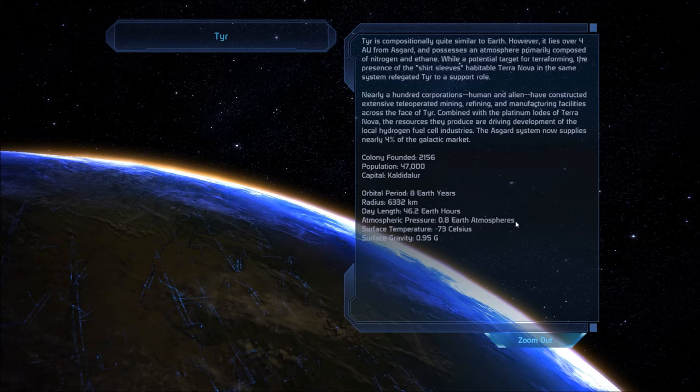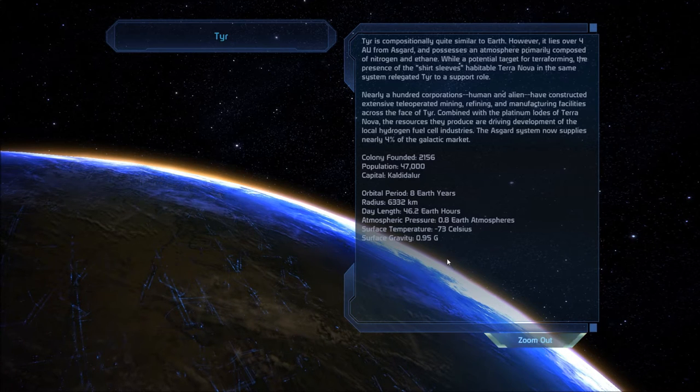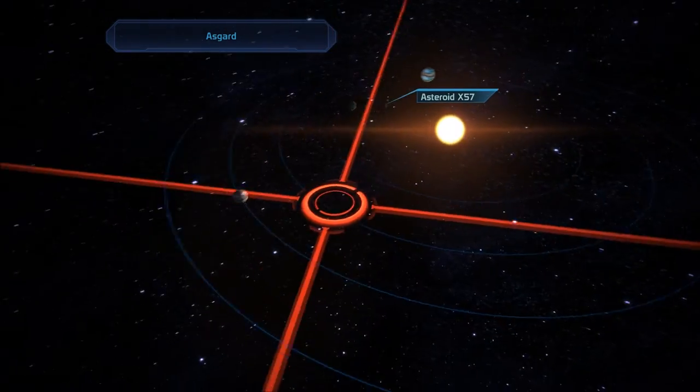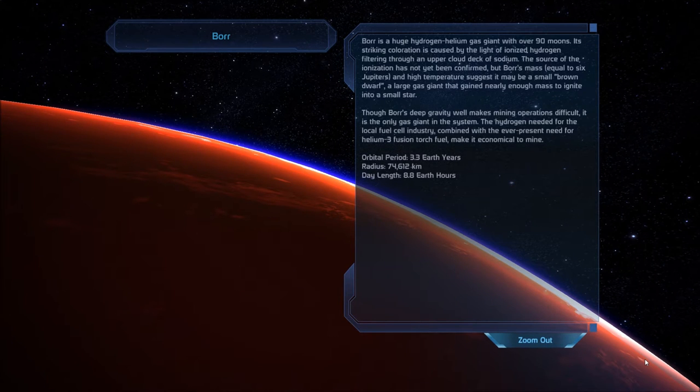Combined with the platinum loads of Terra Nova, the resources from Tyr are driving development of the local hydrogen fuel cell industries — the Asgard system now supplies nearly 4% of the galactic market. Colony founded in 2156, population 47,000. Boar is a huge hydrogen-helium gas giant with over 90 moons. Its striking coloration is caused by ionized hydrogen filtering through an upper cloud deck of sodium. Boar's mass equals 6 Jupiters — it may be a small brown dwarf. Despite its deep gravity well, it's the only gas giant in the system and is economical to mine.